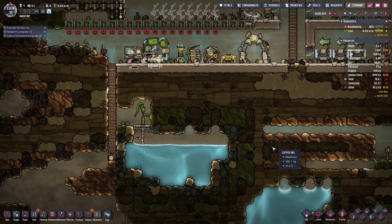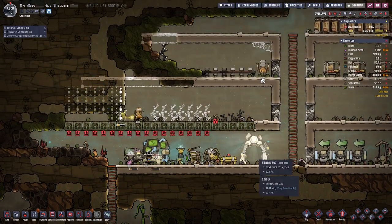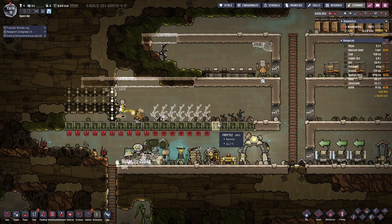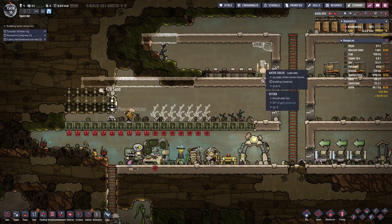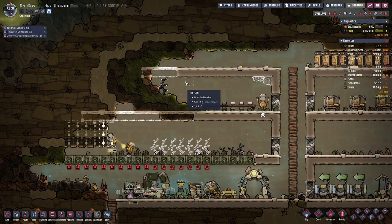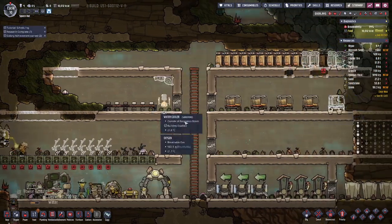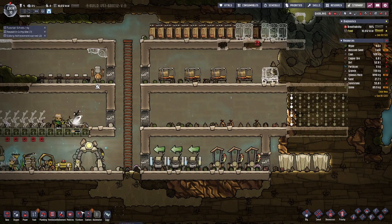We have made quite a bit of progress. We have the start of our mealworm farm — we are still lacking seeds for it, but in time we will have more seeds than we ever need. We also have a mess hall, or almost a mess hall — it's just a bit big at the moment. We have a sleeping quarter, and this will be our ranch for the hatches.